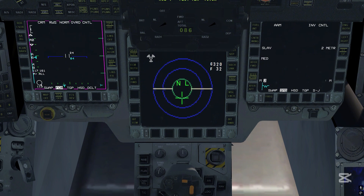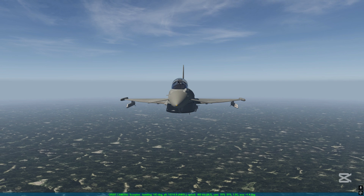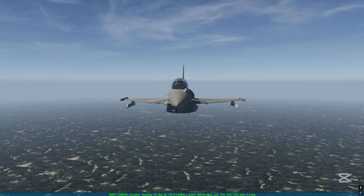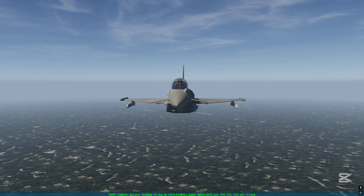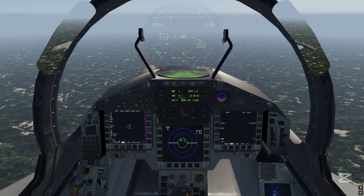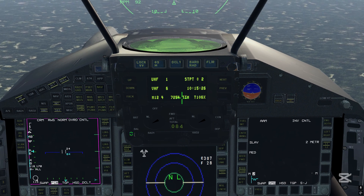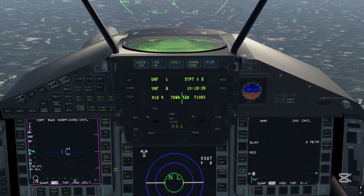With the electronic morphine system implementation you have the default countermeasures programs one through four, selected with the manning keys located here — left-click selects program one, right-click program two, and the same is true for programs three and four. The selected program is initiated with an up press of the CMS switch — currently it's a chaff-only program, so if you switch to external view the chaff is released. Countermeasures program six is initiated with the left press of the CMS switch, releasing in this case a single chaff and a single flare, depending on how you have programmed the programs. You can alternatively directly initiate program five or six with a left or right click on the manning key.